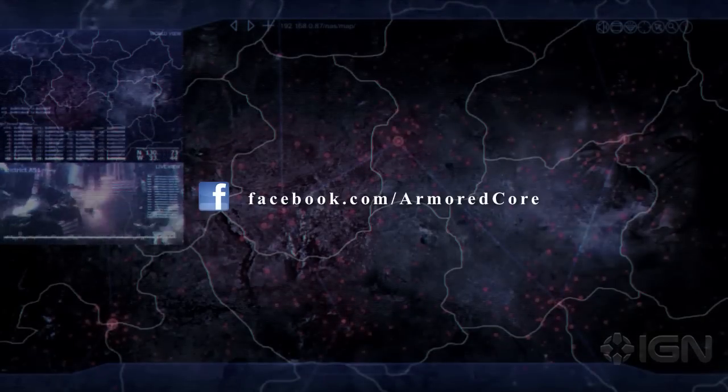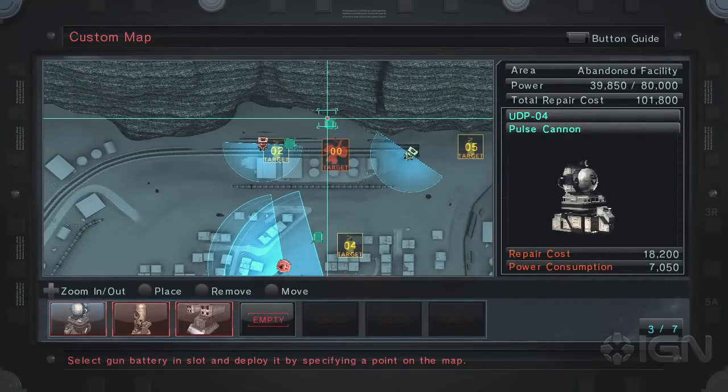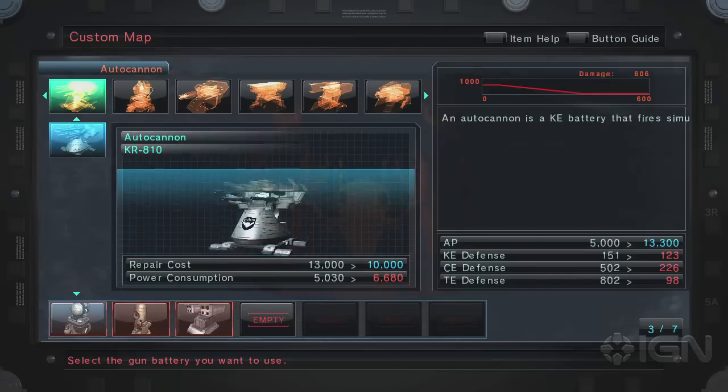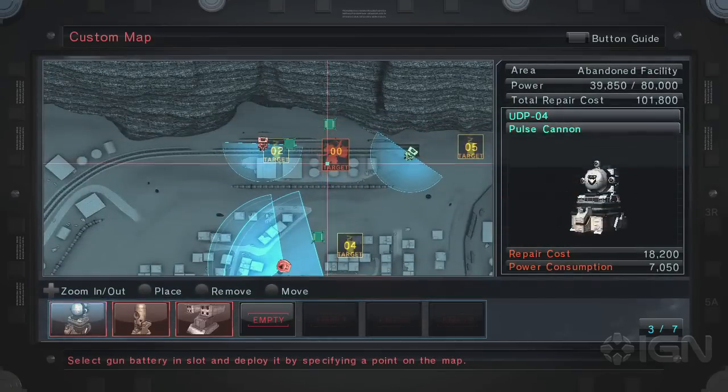Right there you can make friends and try to develop teams — and we're going to go more into teams right now. What you see on the screen right here is an overhead map of a conquered territory. As you conquer territory, you'll be able to set up defense mechanisms that are going to really help declare it as your own.